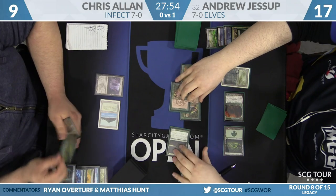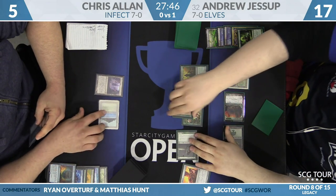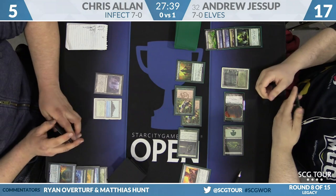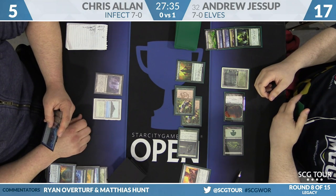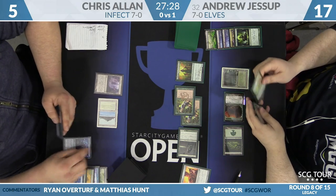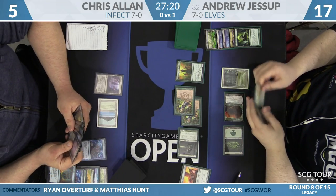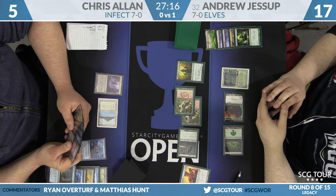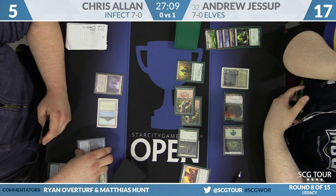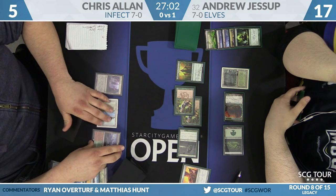Jessup swings for four, Chris goes to five. Jessup might just win the really slow way — he says go. Last draw for Chris — this is a known draw though. It's Brainstorm. He can cast it and see two new cards, but one of them has to be a land so he really only gets one new card. He picked up another Ink Moth Nexus off his Brainstorm — that's not going to do anything here. Foothills gives him a shuffle, but he's just facing down lethal.